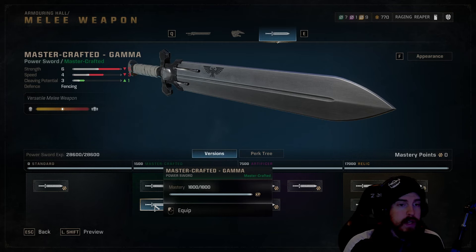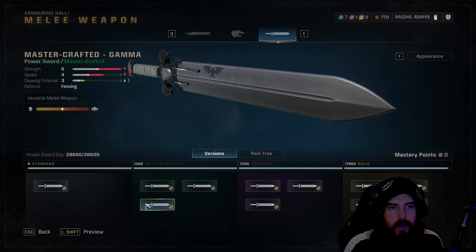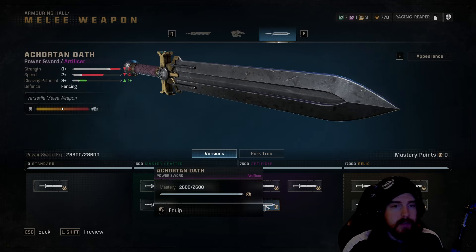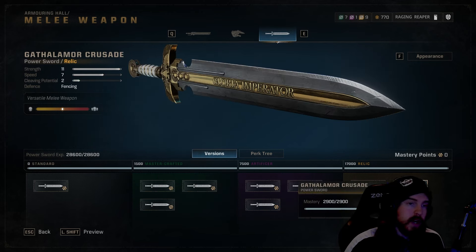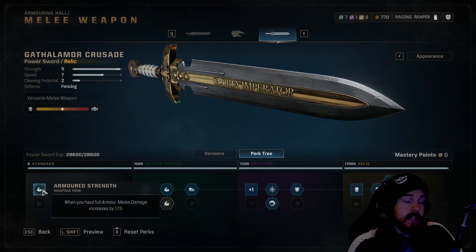When leveling, always choose the bottom sword with Fencing. The speed may not be great on the purple version but you'll accommodate for that. Once you reach the legendary version, the top-right option is better with 11 Strength and Speed up to seven — the only slight downfall is lower cleaving potential, but that's not a huge hindrance since you're constantly in the faces of elites, getting area-of-effect damage from perfect strikes and parries.